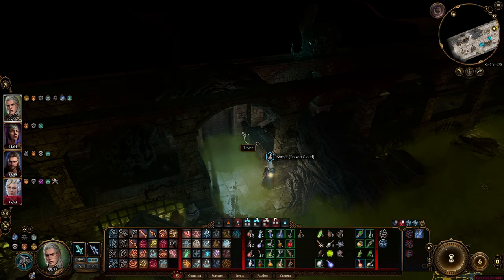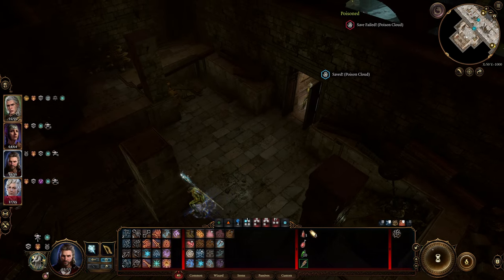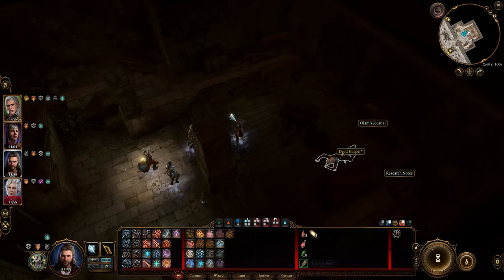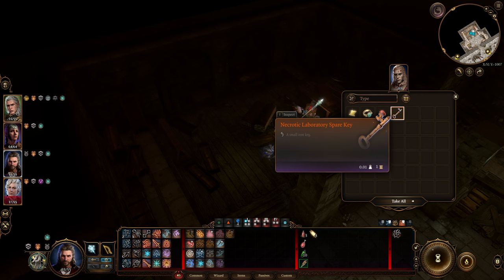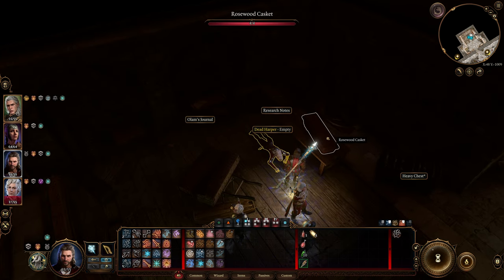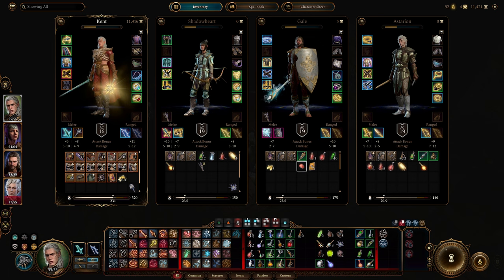I should look around. Let's go here. Dead harper. Necrotic laboratory square key. Alright. Research note. Let's read that.